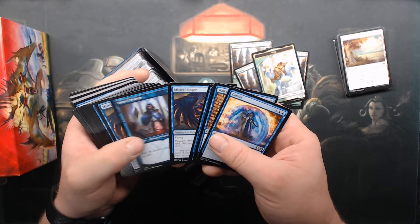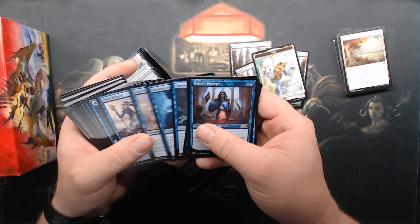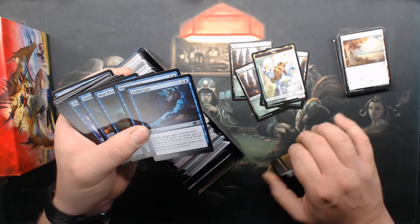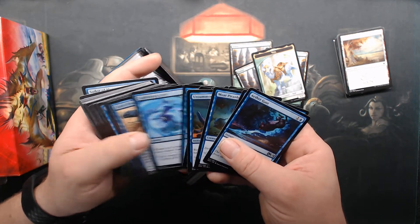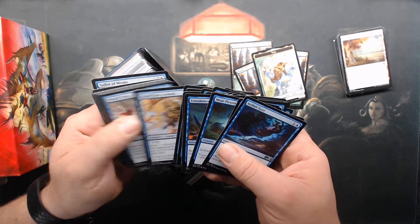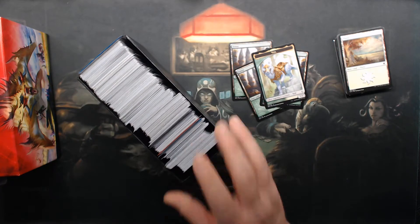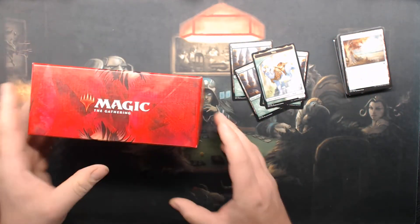Last handful for this bundle box. Cancel, Protégé — I love that border. Turn to Frog, Ethergus, Every Charge. A lot of just pretty much bulk. But I always look because there are times when I need bulk — I go through a ton of cards.